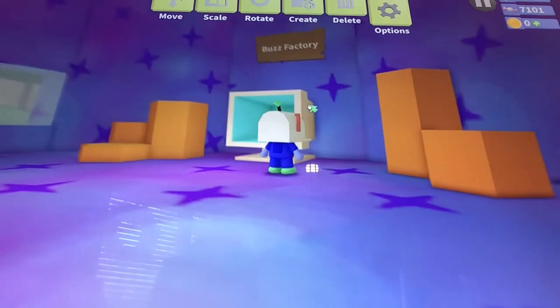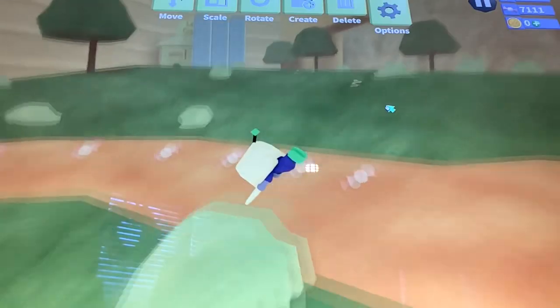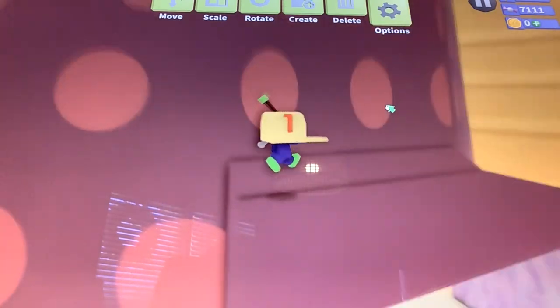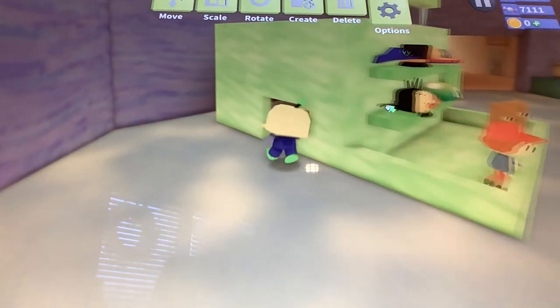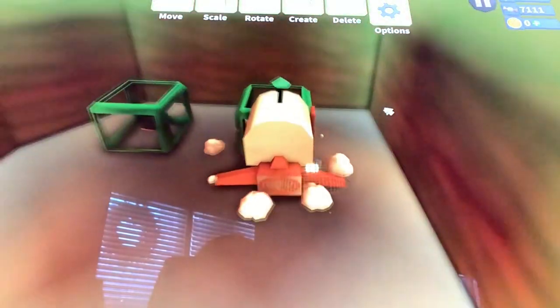Go into BuzzFactory and duplicate that. Then go into the hub — do not go through any of the doors. I've tried it before and you just get stuck there, you can't do anything about it, you have to leave the game and redo all the glitches. But these work.